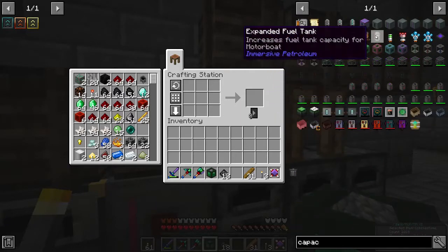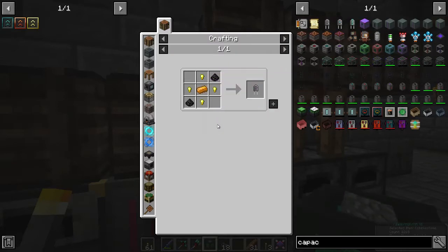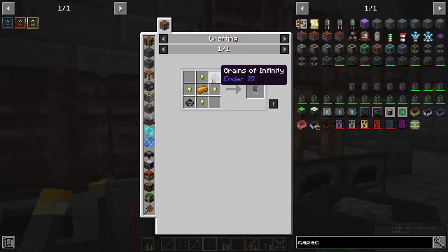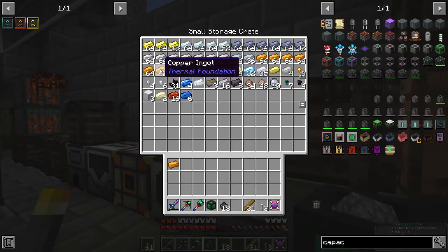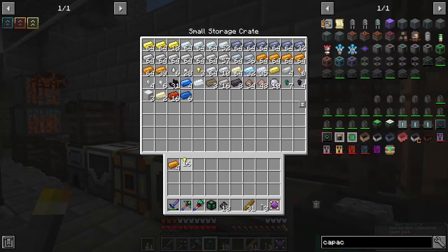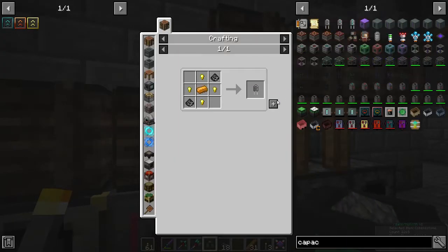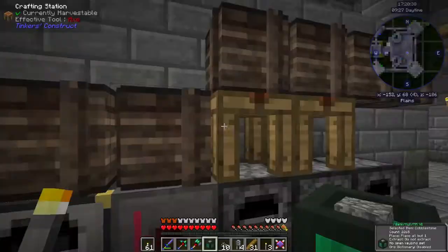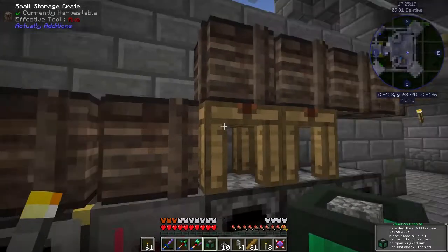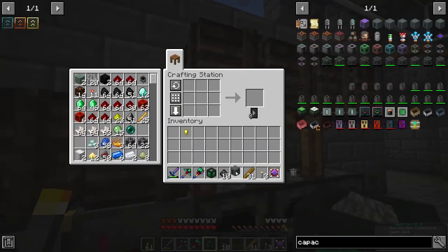This one holds one million. It takes four basic capacitors, a block of redstone, and four iron. A basic capacitor is two, so we're going to need eight — copper ingots and gold ingots. We're going to need four copper ingots and 16 gold ingots. We need four of these, one redstone block, and four iron. And we can make ourselves a basic capacitor bank.